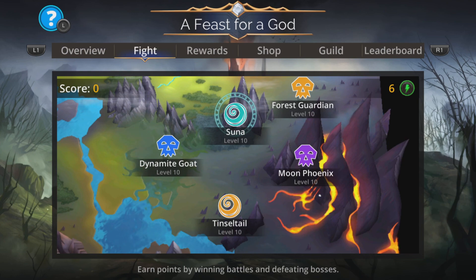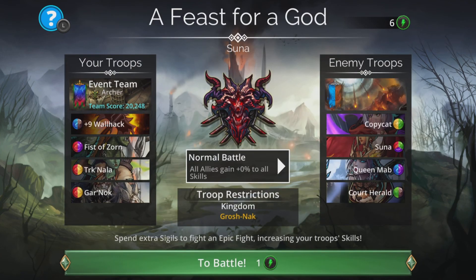Now onto the team itself. We'll fight Suna first because she is worth the most points here. Remember, this is a skull-based event where you get more damage with a medal for skulls.